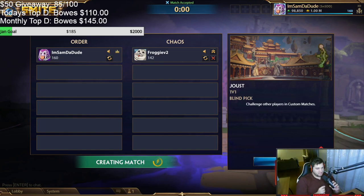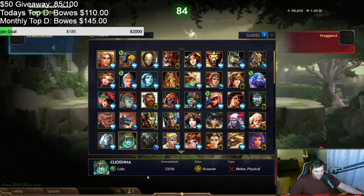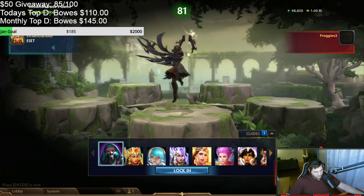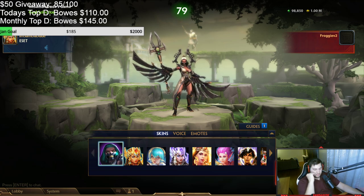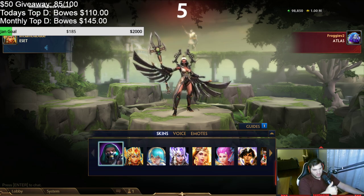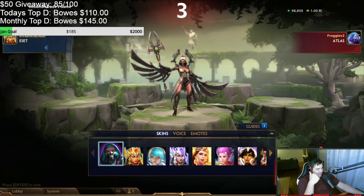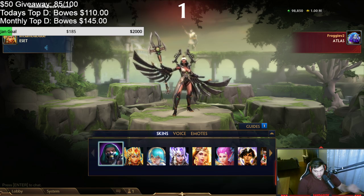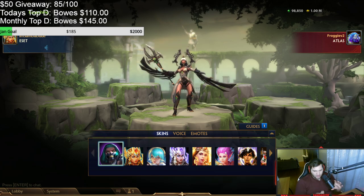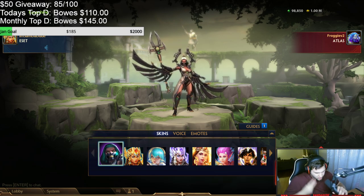Okay boys, welcome to Season 9! Our first game is gonna be auto-attack Eseth. And here's why — because there's a glyph in the game, with Rod of Tehuti: every 40 power you have, you get 2% attack speed.